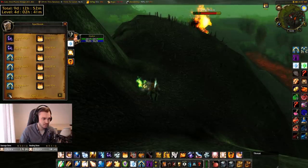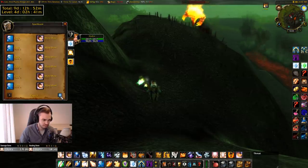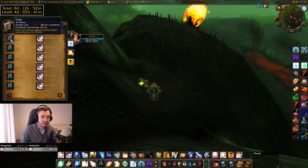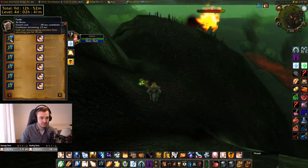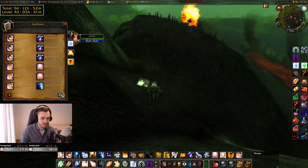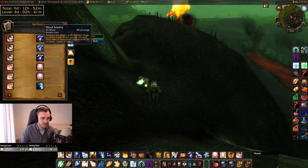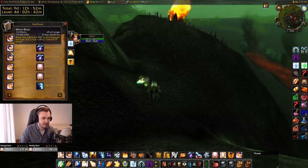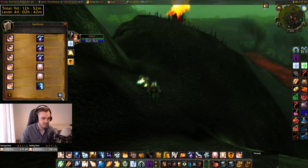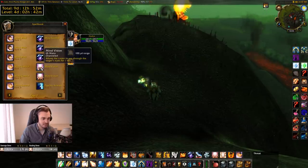Mana Burn — probably not worth down-ranking. Dispel is the same mana as rank two, so not worth it. Fade — you always want max rank. Maybe you could use rank one fade for debuff fodder if you're getting spam-purged and have free globals — not a bad shout if you're into min-maxing. Mind Soothe works differently at different level ranges and the mana saving is very small — not worth down-ranking. Mind Vision — you want the higher rank as it's unlimited range and doesn't require line of sight, whereas the lower rank does.